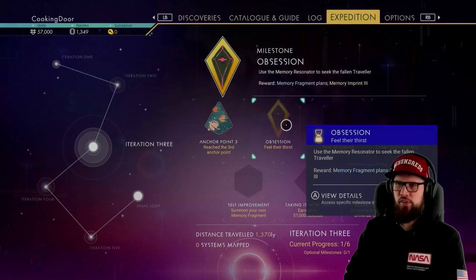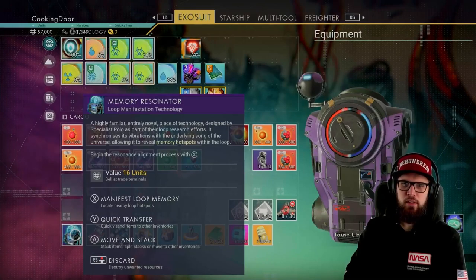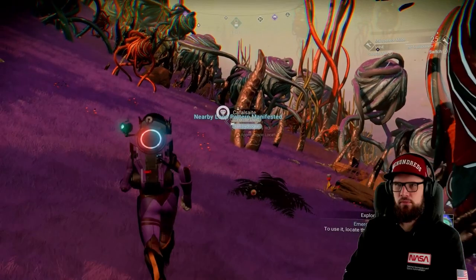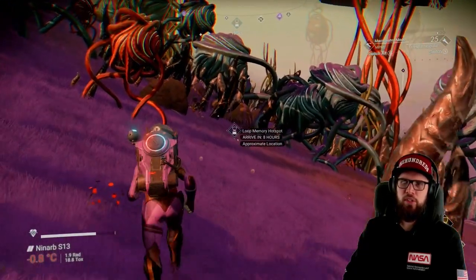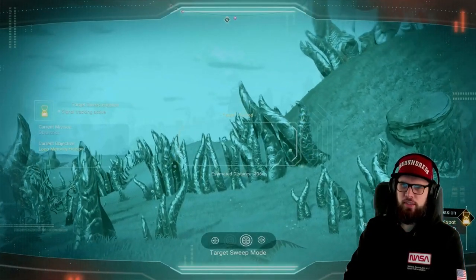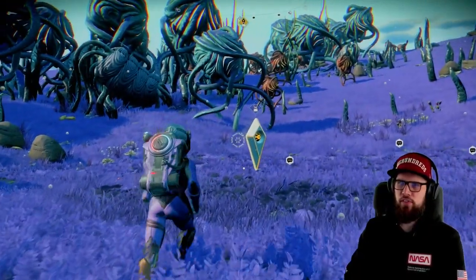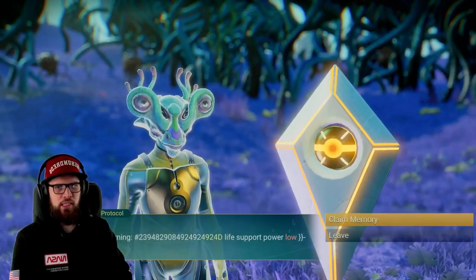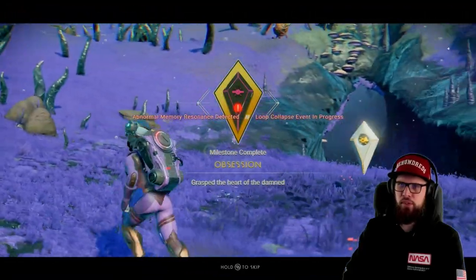The next milestone is the Obsession milestone, which will require you to use the memory renator once again. Hover above it and select the manifest loop memory. The nearby loop pattern should be marked on your HUD — make sure to go there. Once at the approximate location, use the target sweep to home in on the exact location. It should lead you to a grave of a fallen traveler. Interact with it, select claim memory, and the Obsession milestone will be completed.